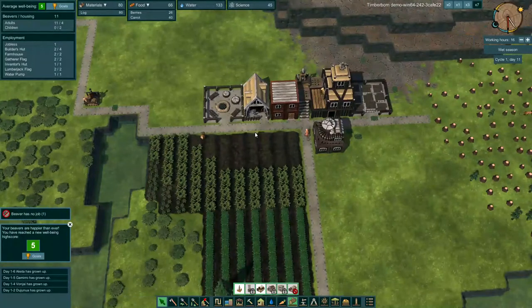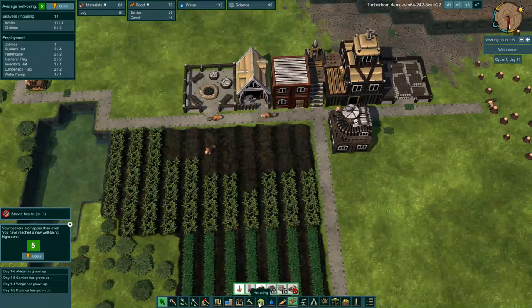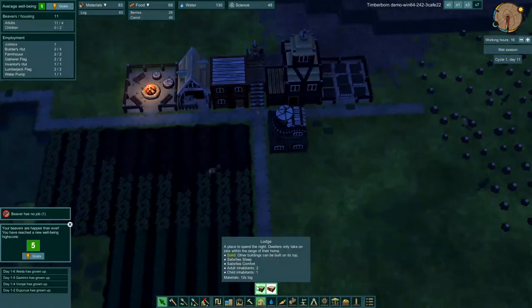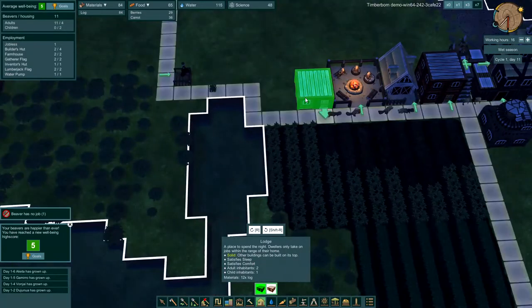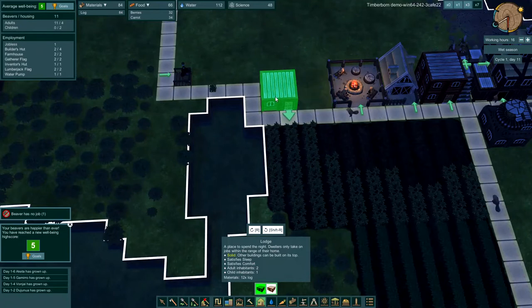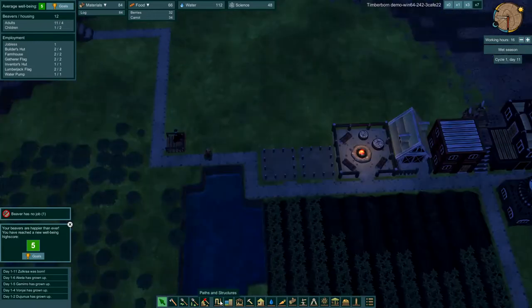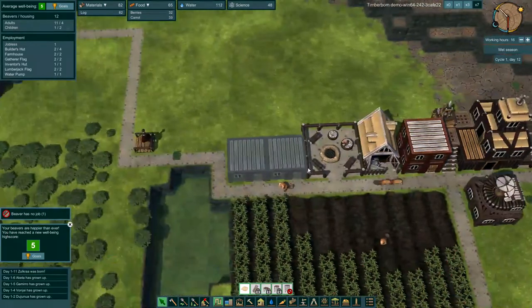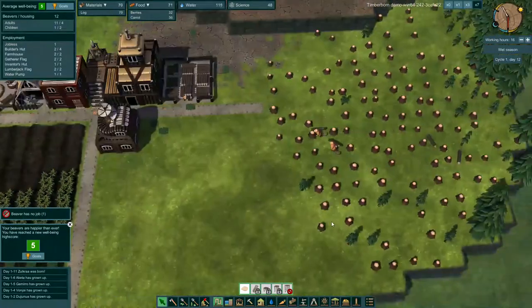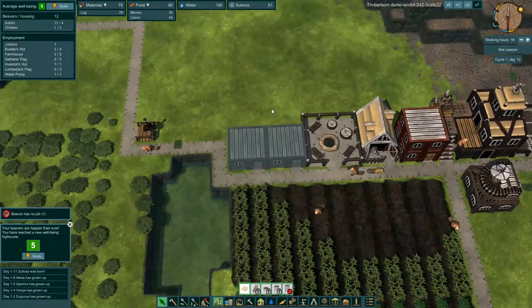We do need some more housing. Let's go ahead and build another lodge — we'll build two here. We could unlock the platforms: we need to unlock stairs for 70 science and then the level one platform for 100 to increase our verticality, but that's not really efficient for us right now. We'll get two more beaver lodges built to make sure everyone has plenty of housing. Right now we only have housing for six, so now we've got housing for nine, and in a few seconds it should be 12.